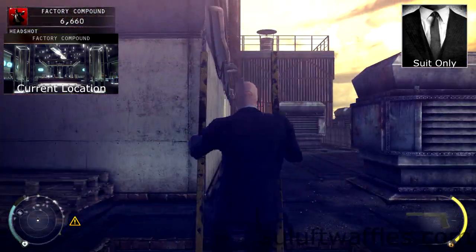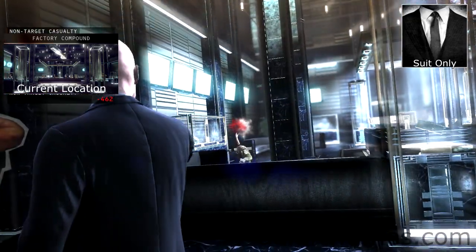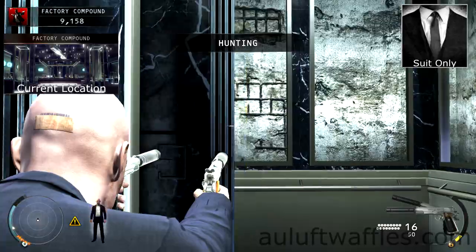Climb down the ladder into the factory. Here you will have to take out guards as you see them, entering point shoot mode when necessary. Make your way to the elevator.